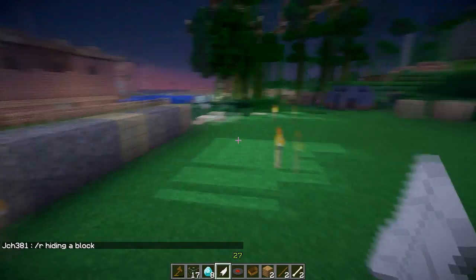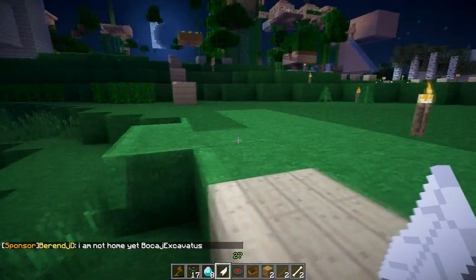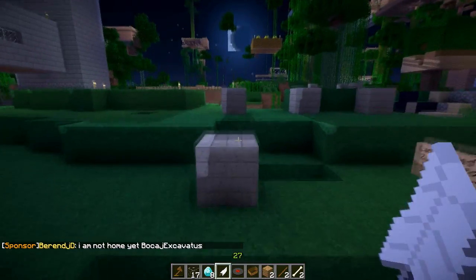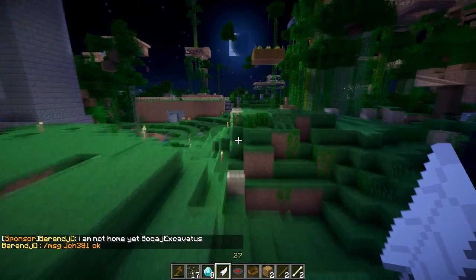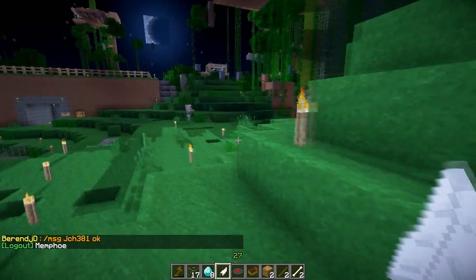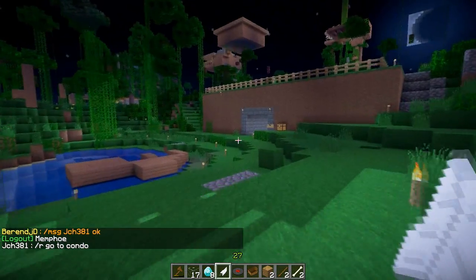That will be your town. Towns automatically get some pretty cool features. First of all, they get a town warp automatically. And everything in the town — buildings and chests — are automatically protected.